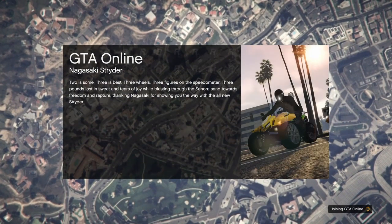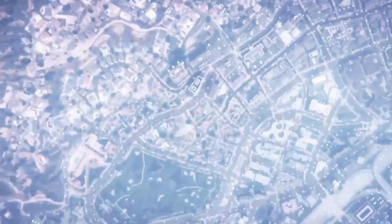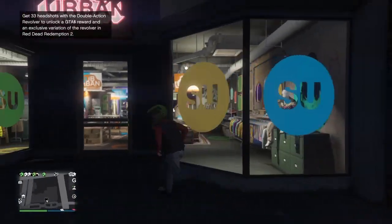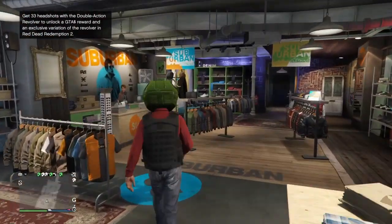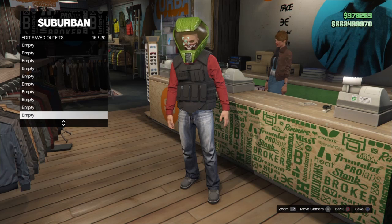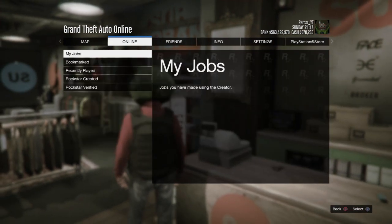Once back in story mode, bring up the pause menu, go to Online, and start an invite-only session. Once you've loaded back into GTA Online, go to the front desk and save the CEO vest outfit into the very last slot. You should see the two outfits already saved in the second and first slots. Save the CEO vest outfit into the last slot and name it whatever you want — I'm naming it 'vest.'